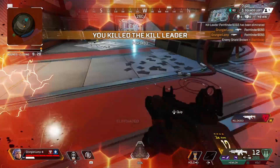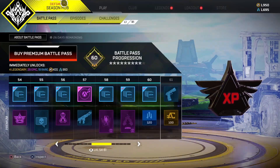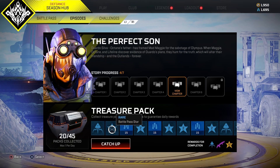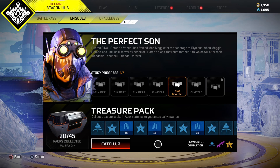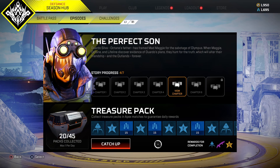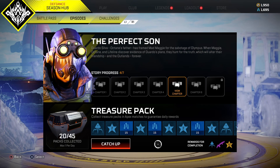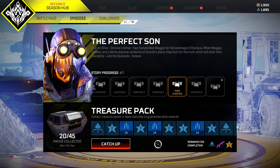The next thing: when you go into your season hub there will be a tab named Episodes. This is the treasure pack place, which tracks the treasure packs that you collect and gives you rewards for doing so. Treasure packs have two main purposes — unlocking the comics that tie into the Apex Legends story, but few people know they also reward you with battle pass stars, crafting metals, and Apex Legends packs.